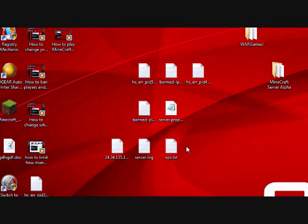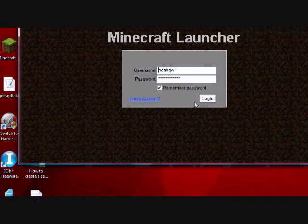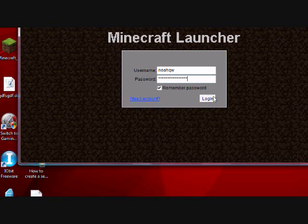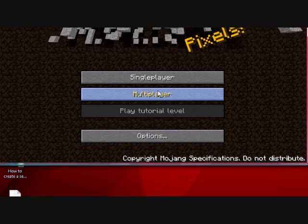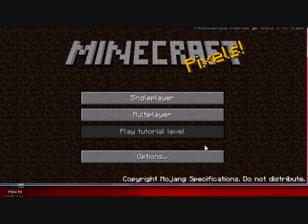Double click the client to run it. Hit run. And just type in an incorrect password. Hit login. And it said login failed. You can try again or you can play offline. Click play offline. And this will give you the ability to play offline without — the video was freezing.